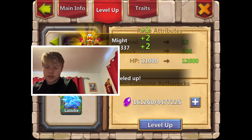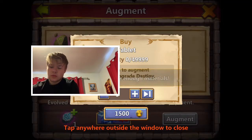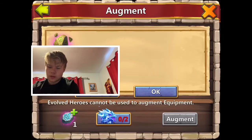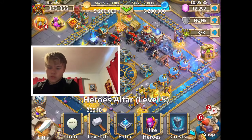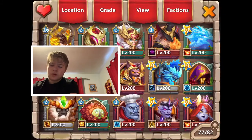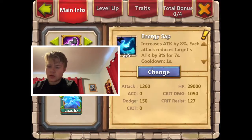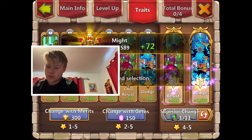Let's get that up and augment. Oh, did not mean to press that button - just hold that down. Those augment traits - big fingers. Alright, we'll activate that. I'm gonna roll 12 times.